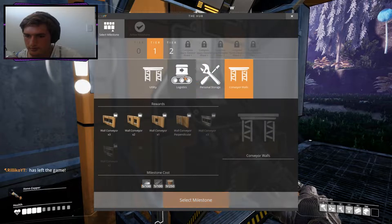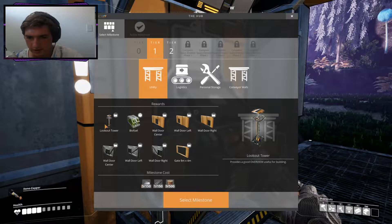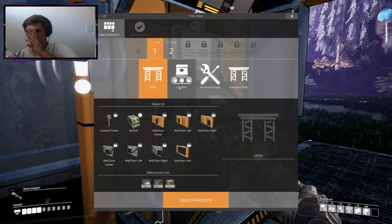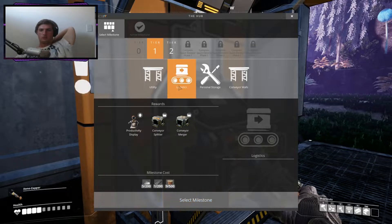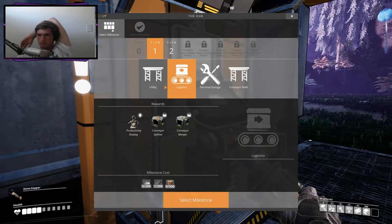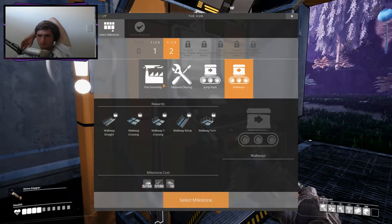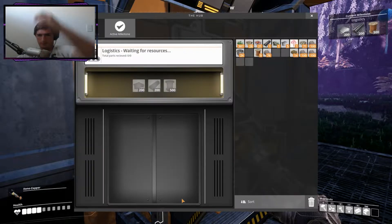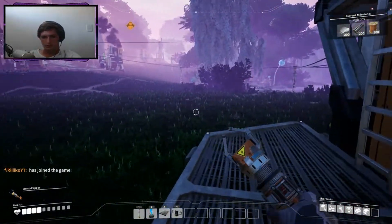Yeah, that's a very giant game. I think we'll do splitters first, or we want to do the utilities? I reckon yeah, we'll get some splitters going because we can either do better biofuel or we can do splitters and stuff. We have a shit ton of leaves, we can just chuck down a mass furnace for now. All right, well let's get into it then, let's join the game.